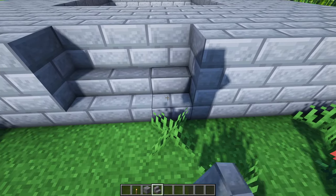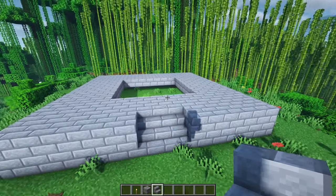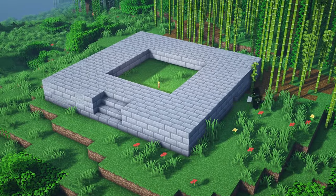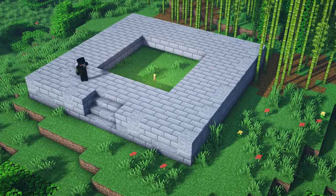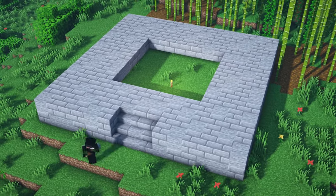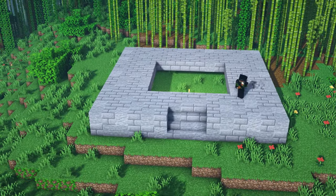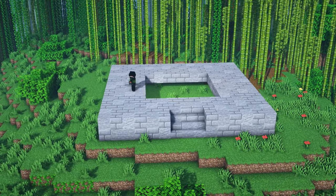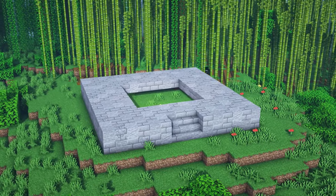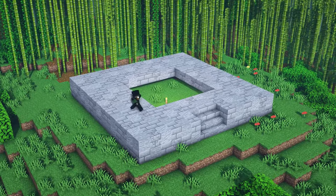We're going to place down three stairs at the bottom, break away those three blocks, and replace them with some more stairs. The next thing to do is to mix in the other stone blocks that we're using: the crackstone bricks, the regular stone, as well as the andesite. What I'm trying to do here is still mix in the other three blocks, but keep it so that stone brick is still the most frequent. All we're trying to achieve here is a nice bit of texture, so mix them in however you want.